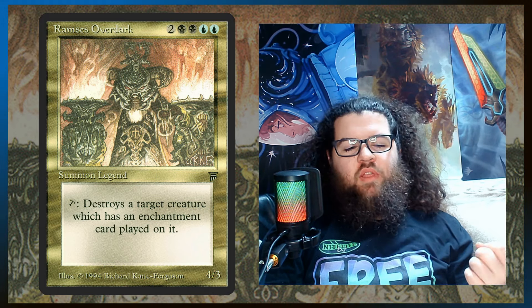The way Ramsey's works is six mana for a four-three, but you can tap them to destroy target creature that is enchanted. That's kind of really strong because there's tons of enchantments you can throw on your opponent's creatures that have effects when they die — they can draw you cards, the enchantment can come back to your hand, back to the battlefield, or even steal the opponent's creatures.